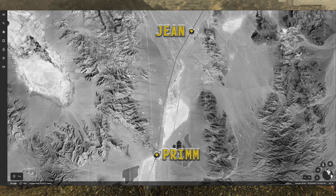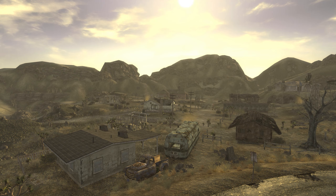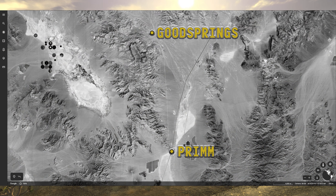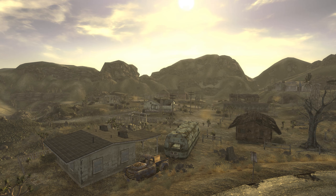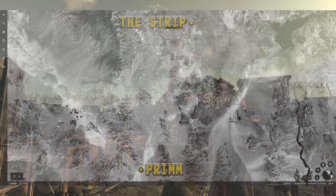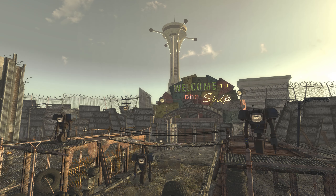Goodsprings, Nevada, found north-northwest of Prim in-game, is approximately 15 miles north-northwest of Prim in real life. While the New Vegas Strip can be found north-northeast of Prim in-game, the heart of the real-world Las Vegas Strip is found approximately 36 miles northeast of Prim.